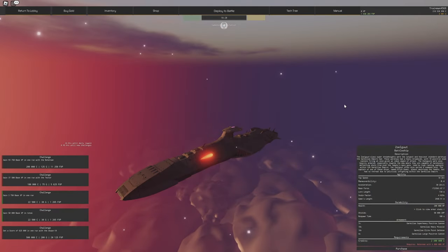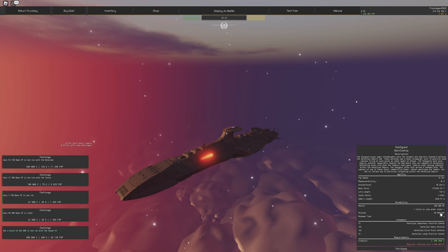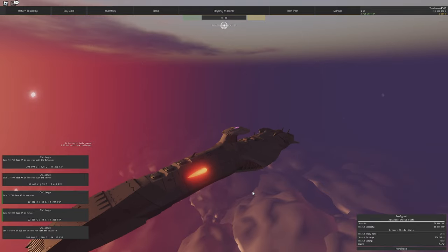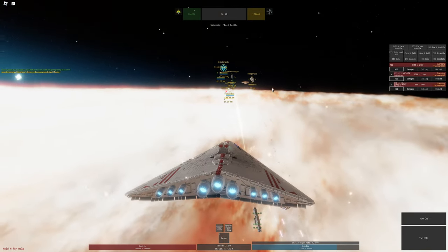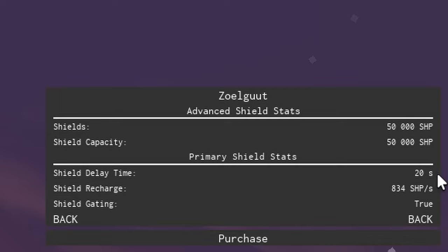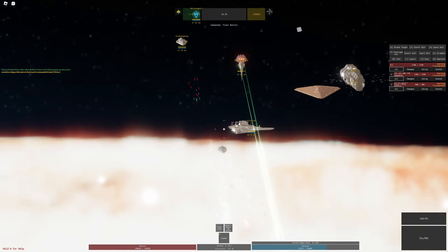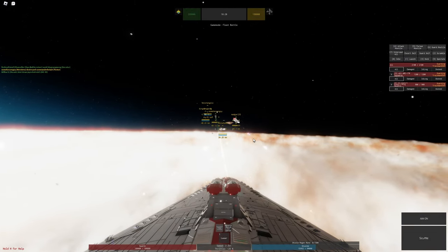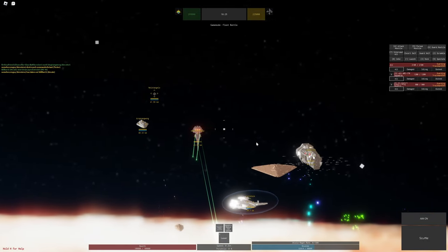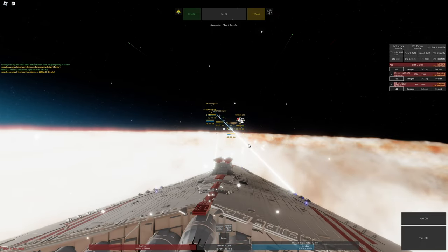The second most important statistic is shields, which come in two main types. Normal shields are fitted on the vast majority of ships and basically just soak up damage. They have a shield delay time that tells you how long it'll take for your shields to regen. For example, you have to wait 20 seconds of not getting shot to regen your shield. If you're shot within that time the timer resets, so you have to make sure you're safe before regenerating.